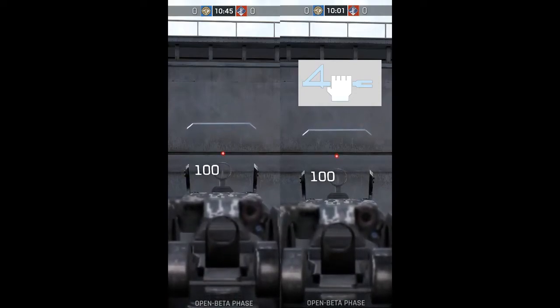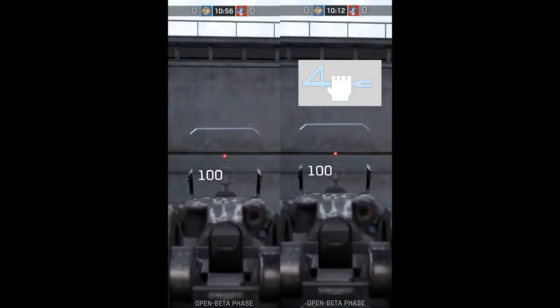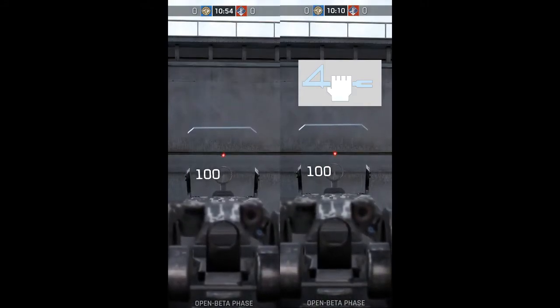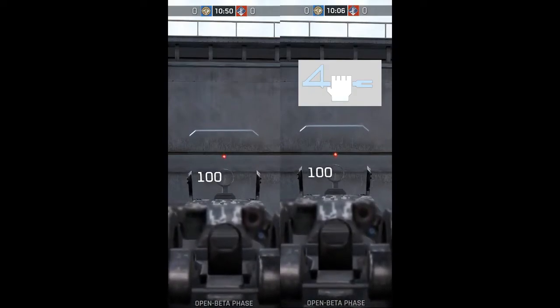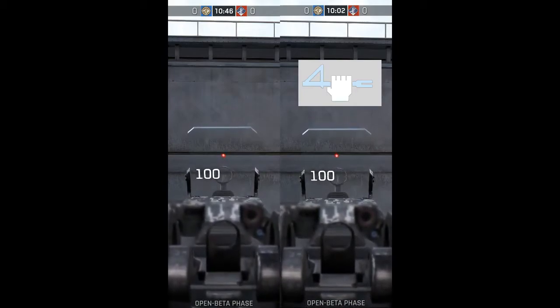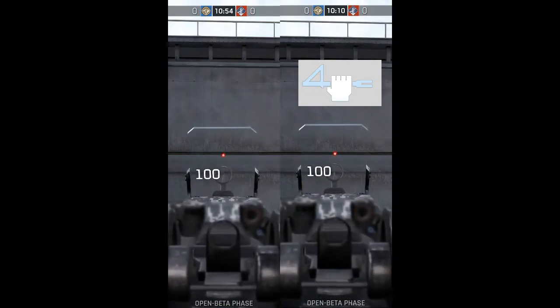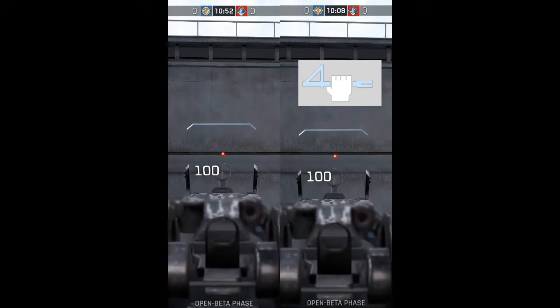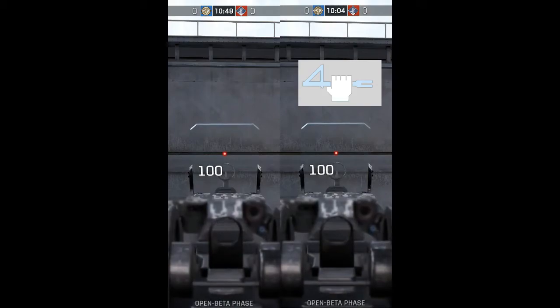If you are unfamiliar with what weapon sway actually is, allow me to explain. Weapon sway is how much your weapon moves about when you're aiming down sights. As you may be able to tell from the screen, the Balance perk helps you with this - it reduces the speed of your sway by about 50%. If you're having a hard time seeing this, an easy way to spot the difference is counting how many times each stud changes direction within a threshold of 10 seconds.